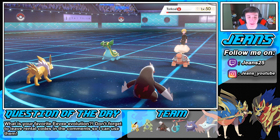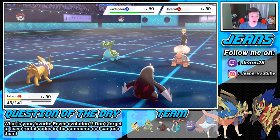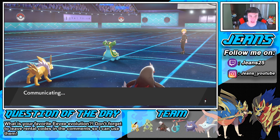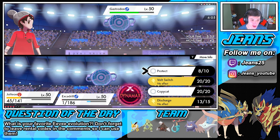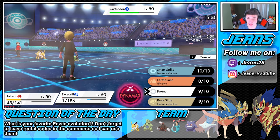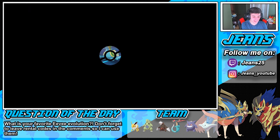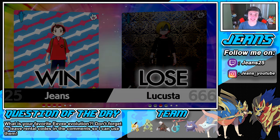Domination out here! Paralyzed again — EQ pops off, see you later Torkoal! Bye buddy! Snorlax takes some hits. Oh my lord — paralyzed again, this is too funny. Every time it gets a chance it's paralyzed. How are we going along here? Going for a Copycat. Protected — battle was canceled. Let's get it baby! You love to see it!